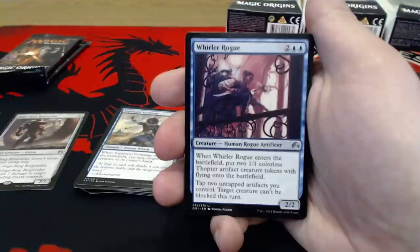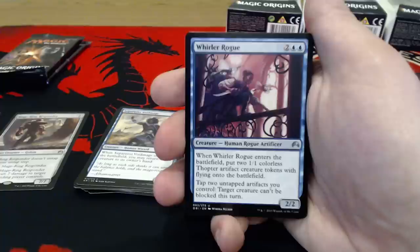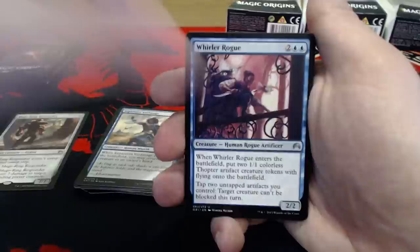Whirler Rogue — 2 uncolored and a double blue for a 2-2. When it enters the battlefield, 2 more Thopters onto the battlefield. You can tap 2 untapped artifacts you control and target creature can't be blocked this turn. That's pretty nice — that's going to help us out because we're going to have a jillion Thopters on the board.